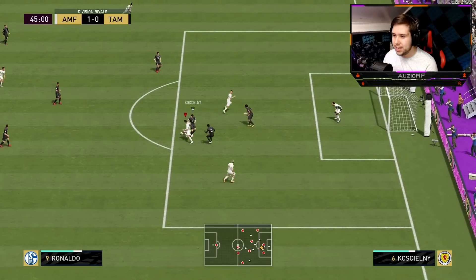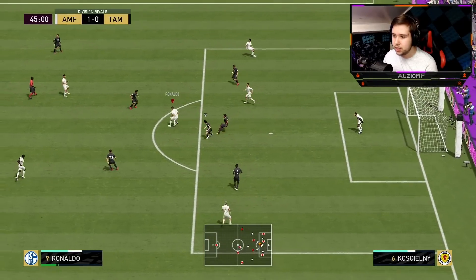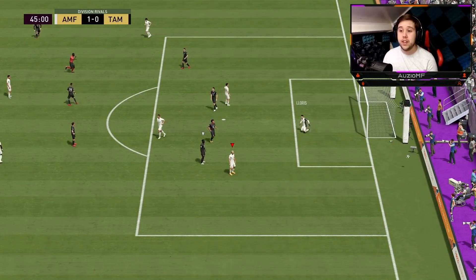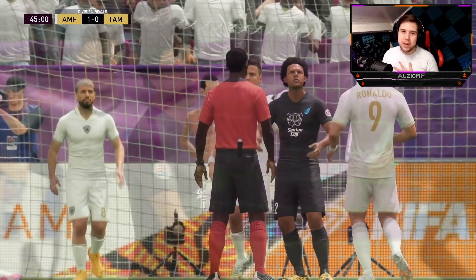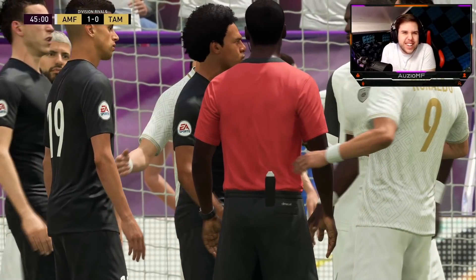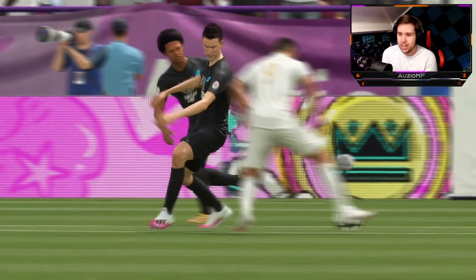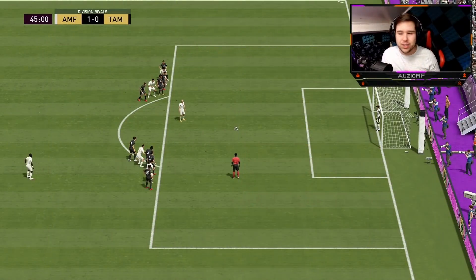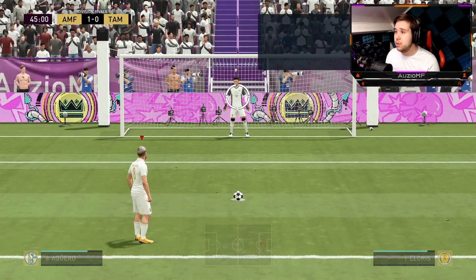Nice turns — McGeedee spin, McGeedee spin cancel, fake shot, La Croqueta, ball roll — going for that finish. The ref is giving it as a penalty, but come on, that's not a pen. The guy literally barely touched me — look at this, it's all the way to the side. How is that a penalty? I've even taken the shot already, but I'll take the penalty either way.